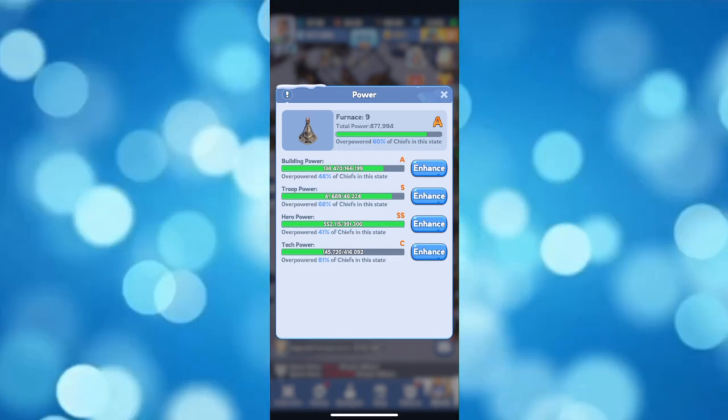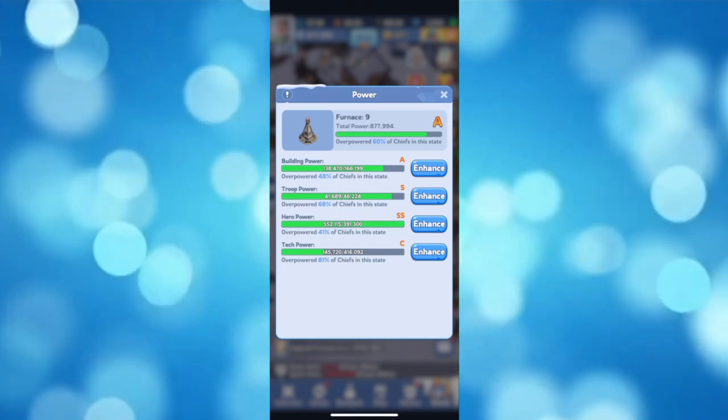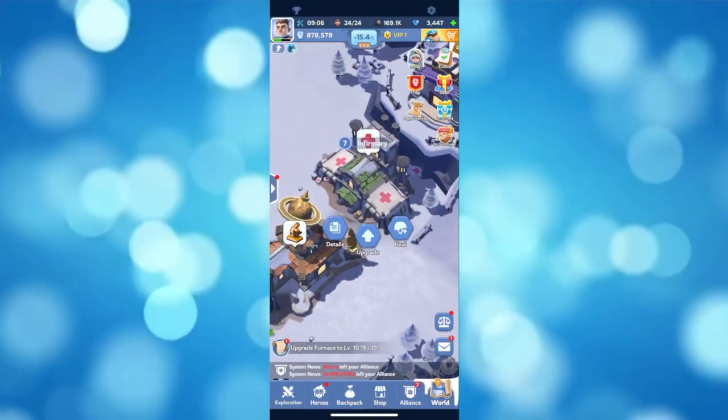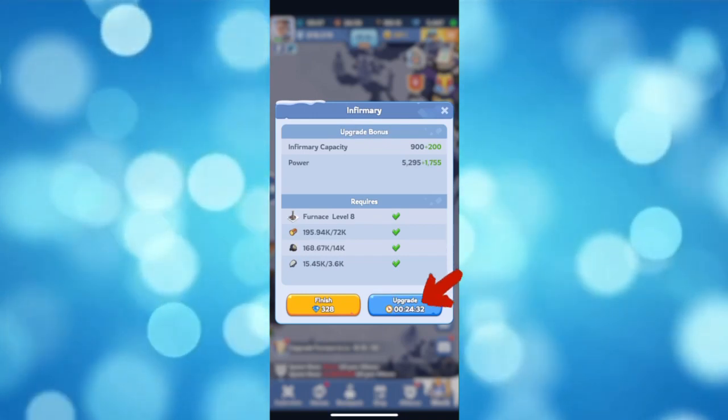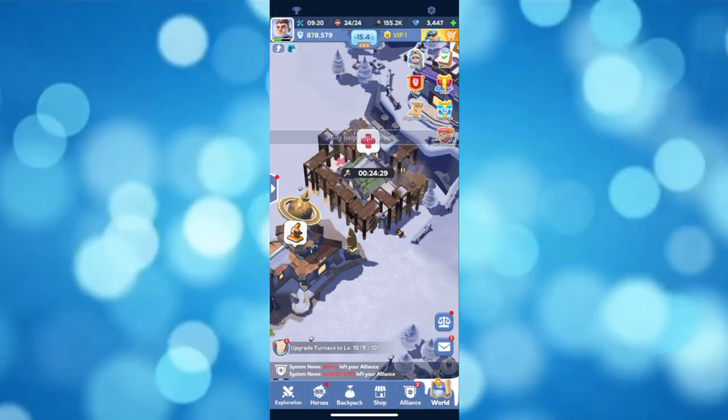First, upgrade your buildings by tapping on the upgrade button on that certain building. When the upgrade is done, it will automatically increase the overall power you have.